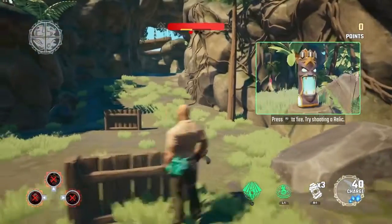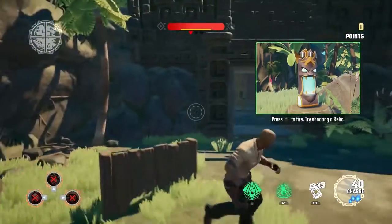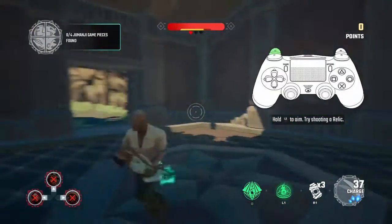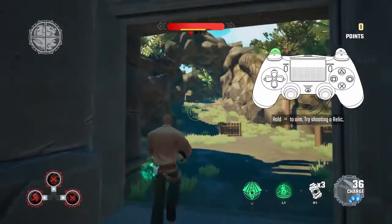Shoot your weapon by pressing fire. Try and hit the relics. Like a pro! Hold aim to zoom in and shoot with accuracy.